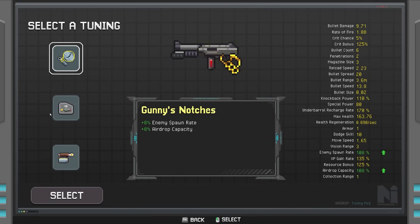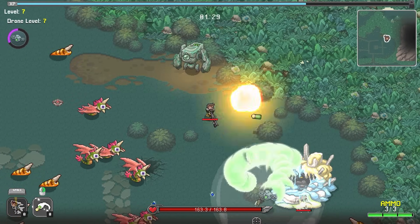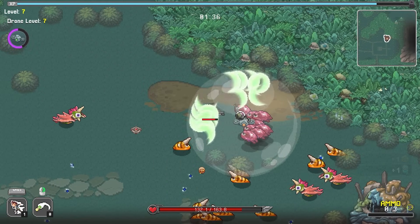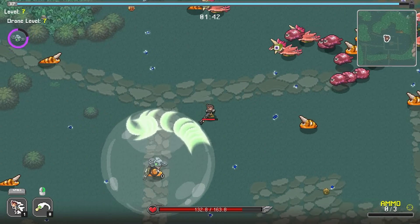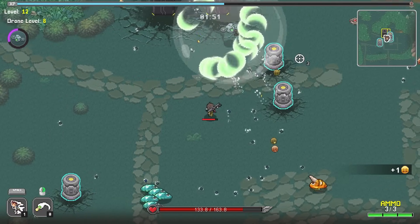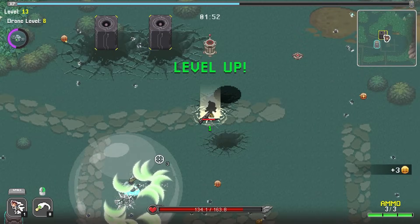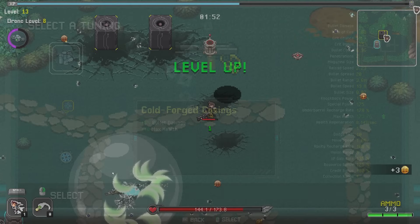I'll take Bullet Count and HP Regen — HP Regen is not bad here. Our drone isn't quite there yet; it needs a few more levels so the blades start casting faster and can actually cleave through everything. Right now they don't do enough damage so they run out of penetrations, but I can kind of use it as a paintbrush. Bullet Count up is fine. Look at all this XP we got.